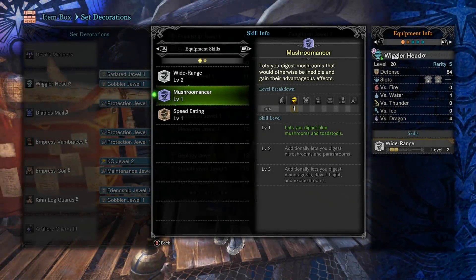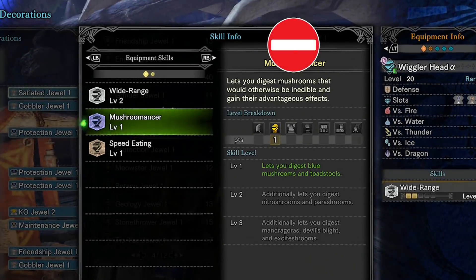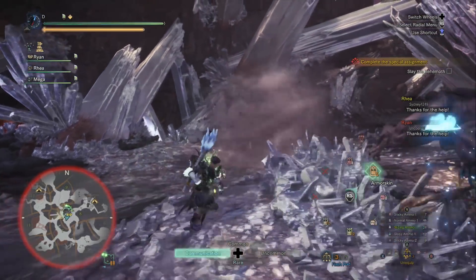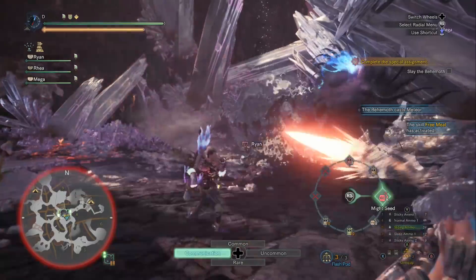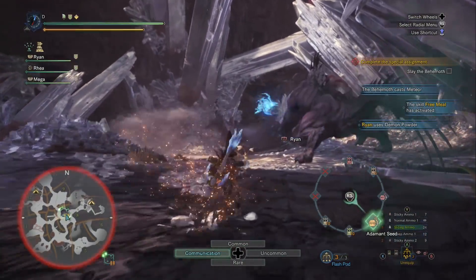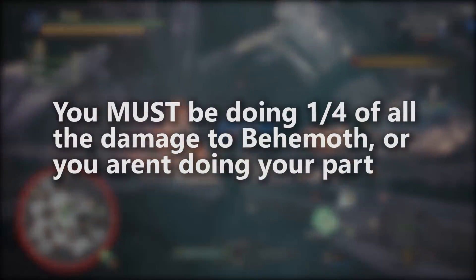One thing you'll notice I don't bring on either build is the Mushroom Master skill. In my opinion, it doesn't really contribute anything to being a healer. Essentially you just trade out using regular items for mushrooms, but you've given up three small decoration slots to do that. That's expensive on any build, and as the supporter, just because you're playing support doesn't mean you should be doing any less damage than anyone else.